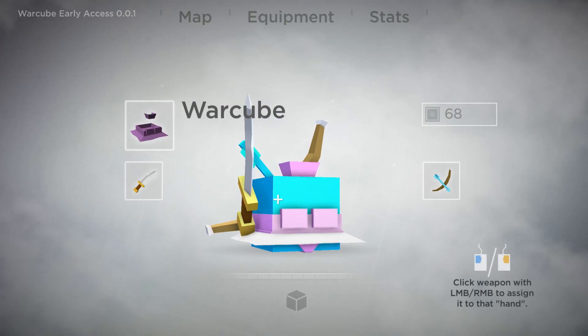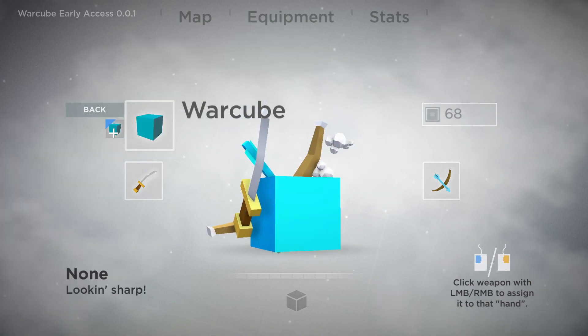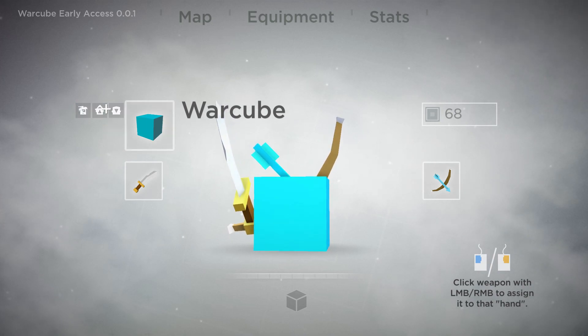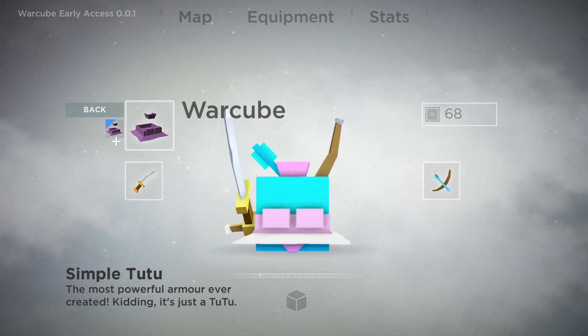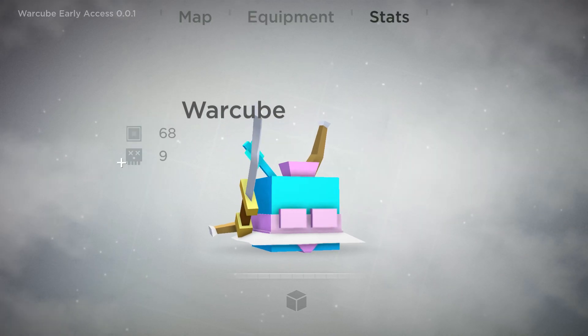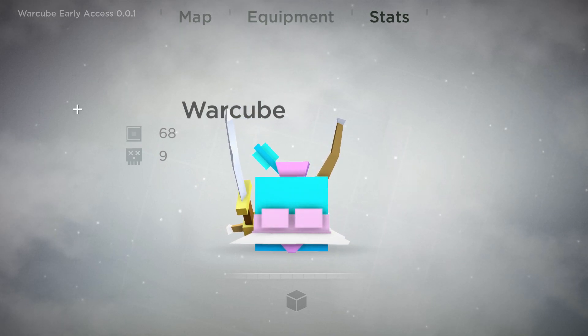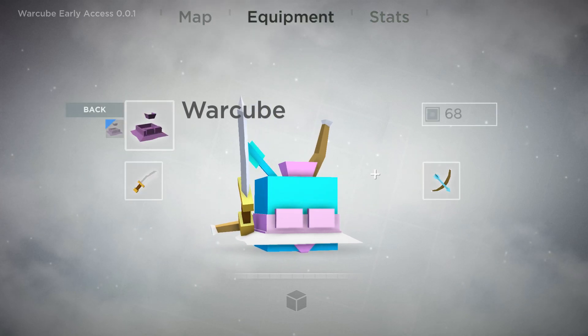I press C — oh, I can take off my dress. Hold on. So I can go naked. Naked is an option. It's either naked or the dress. I'm going to wear the dress — it's a simple tutu, the most powerful armor ever. Got some stats here, guys. I really like this screen. I like that we have a stats screen. It's not much, but it's cool.